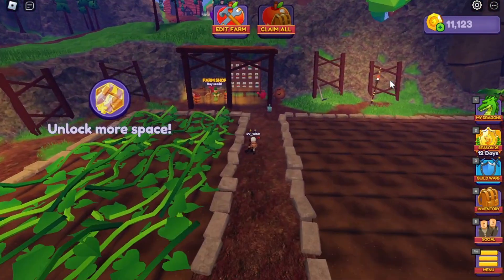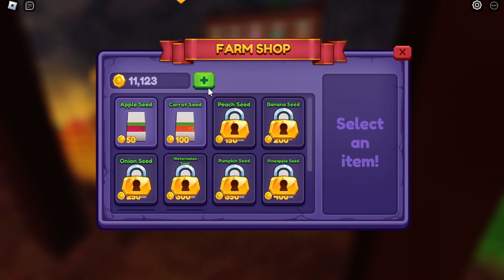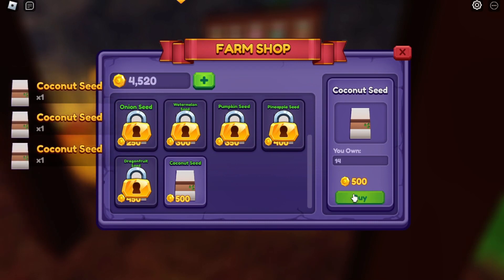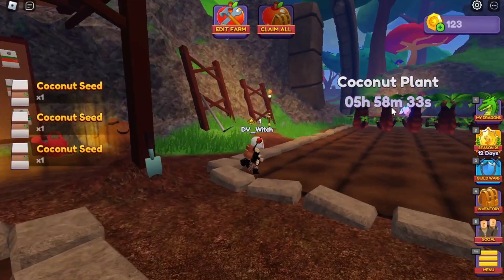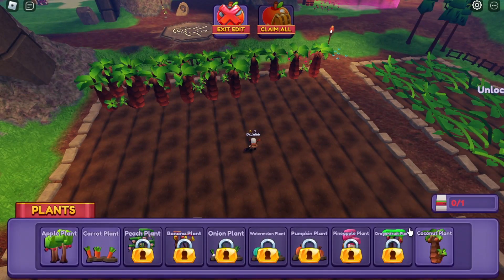We want to use those coins to buy more coconut plants because we still have a pretty empty plot. Right now I'm not using a boost for the farming because this account doesn't have any more Robux. You don't have to use a boost, but it does increase the coconuts you can harvest — especially if you can only log in once, maybe twice a day, or even if you can't log in every day.